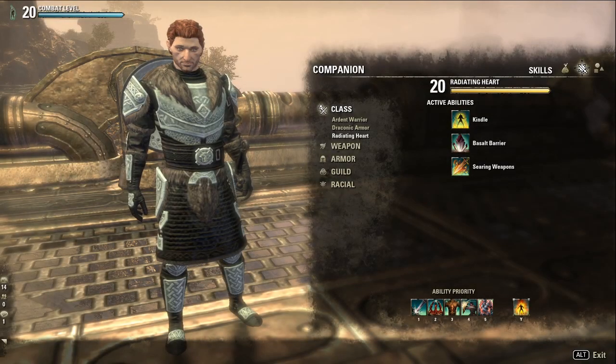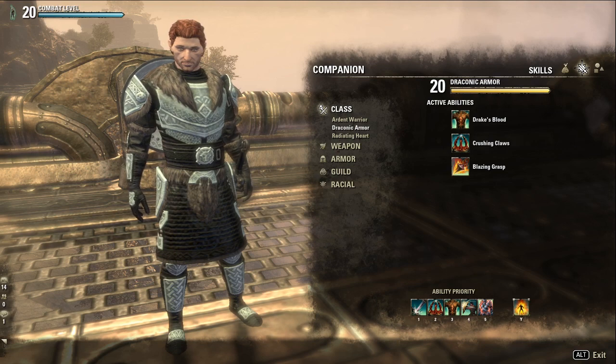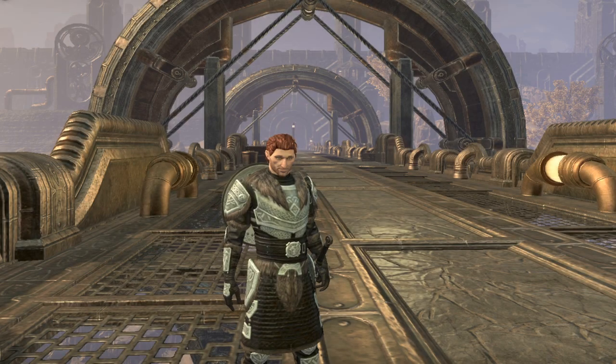Next we have the Radiating Heart skill line, which has some support abilities including Kindle, a heal used when Bastion is under 75% health; Basal Barrier, granting Bastion and allies a shield and increasing their healing received; and Searing Weapons, boosting the damage of Bastion and his allies. Finally, in the Draconic Armor skill line, Blazing Grasp works as a pull against enemies more than 10 meters away; Drake's Blood heals Bastion and grants him 20% damage mitigation for 8 seconds; and Crushing Claws works as an AoE immobiliser, holding enemies in place for 4 seconds and dealing damage. Bastion's class skills are geared towards a support role such as tank or healer, with crowd control, shields, heals and self-preservation.